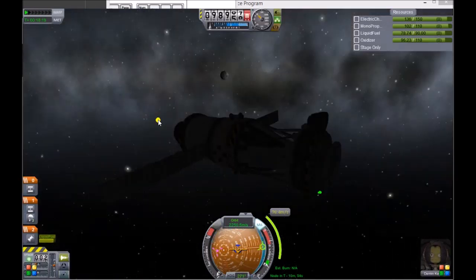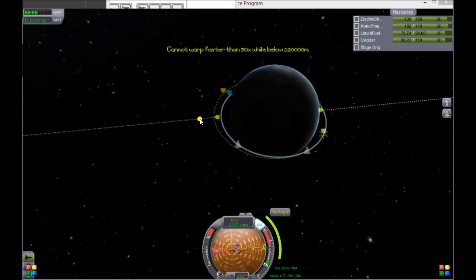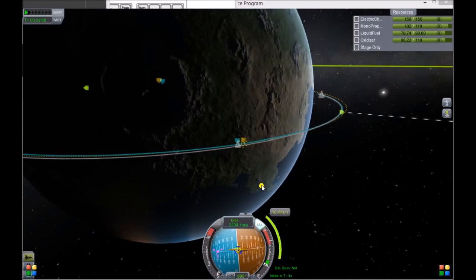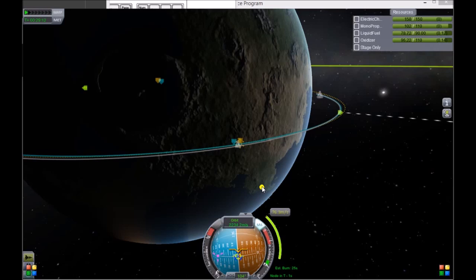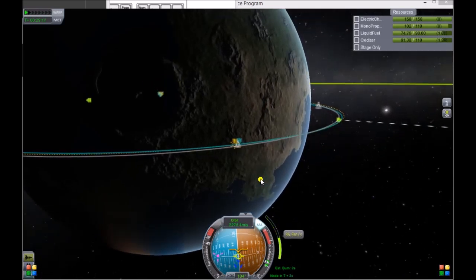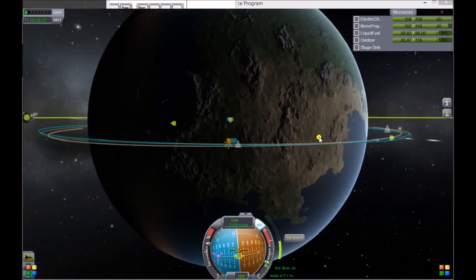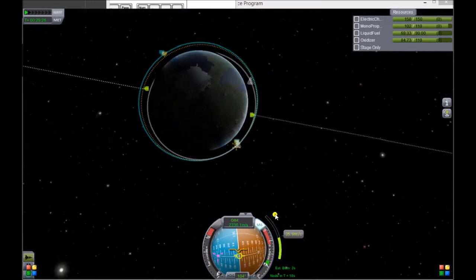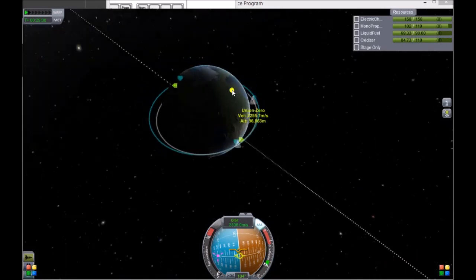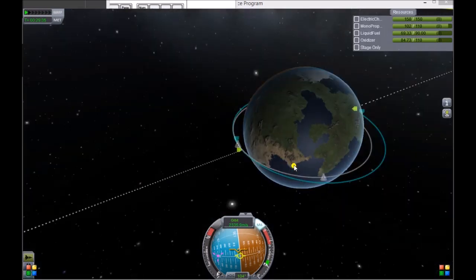I've lined up, and in 10 minutes I'm going to execute my node. As I execute this node, I'm actually going to burn off to the side a little bit to screw up my orbit intentionally. It's more or less easy to launch and get them in a good line, but sometimes things get screwed up. I overshot it — 240 — but that's okay. Most importantly, I've got my new orbit, cattywampus.